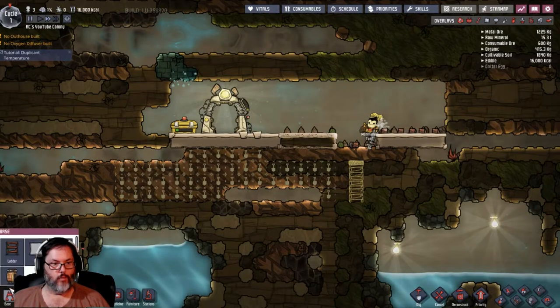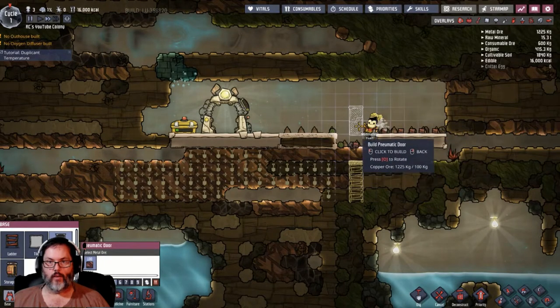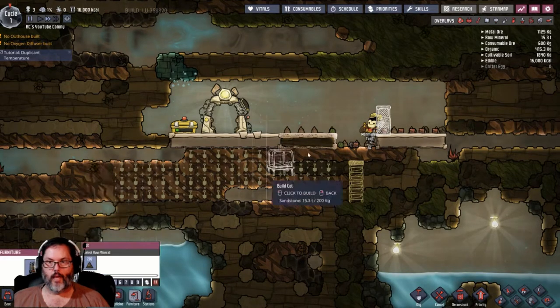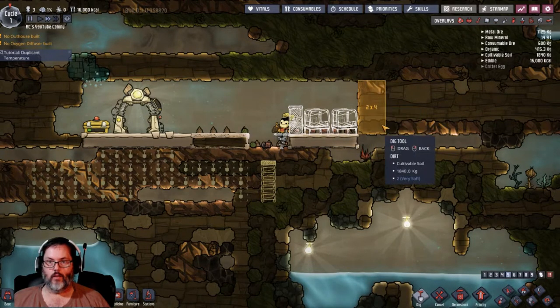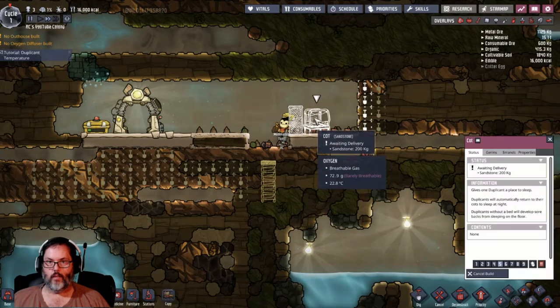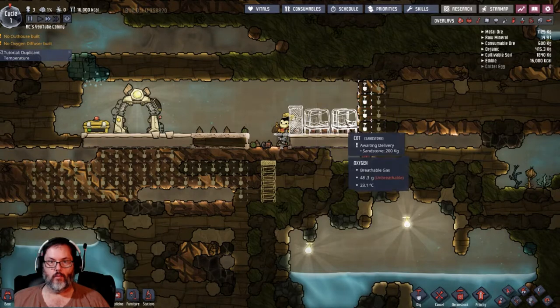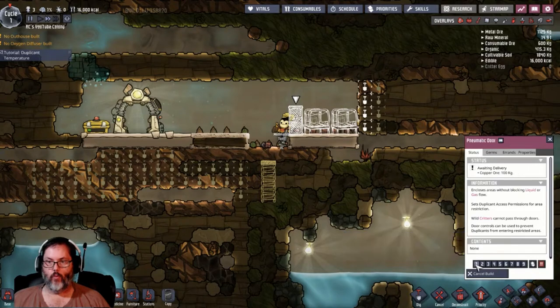I want to put a door, so we're going to have a ladder here, a door there, and then we'll have a bed, a bed, and a bed. I'm going to put them in, copy - we'll make that a one, we'll make that a one.